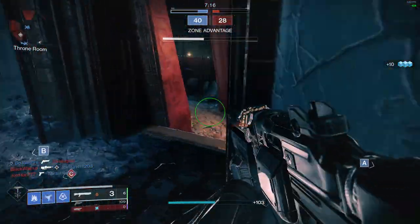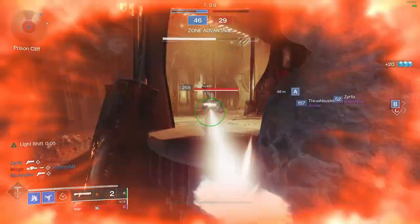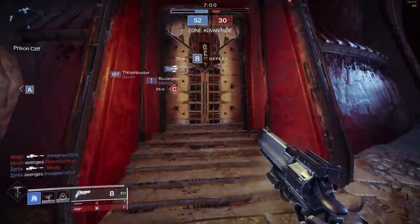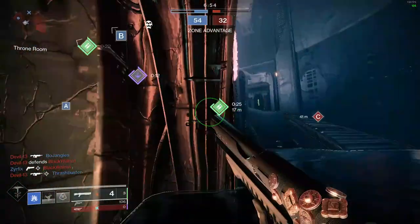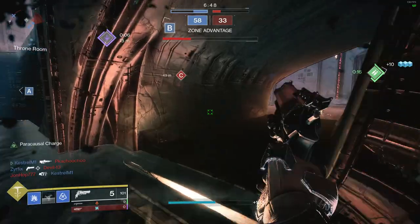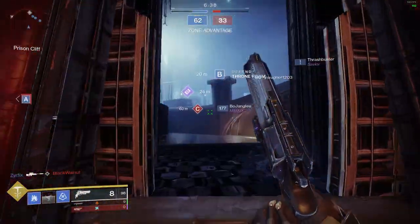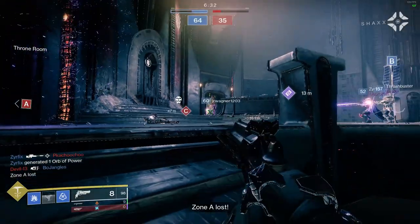My second theory is more dialed into how many options for each weapon archetype there are. As of the making of this video, the only 120s that are currently obtainable and usable are the Steady Hand from Iron Banner and Sturm — that's it, four options total with only two still obtainable. Whereas for 140 options, we have seven — three of which are exotics that will never be sunset, and another four still obtainable from the current loot pool. So the kill totals for 140s are being significantly spread out across all those options.